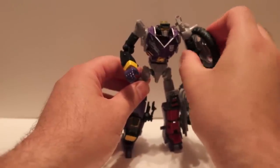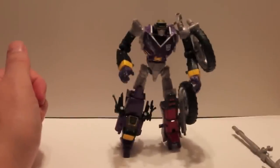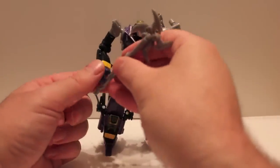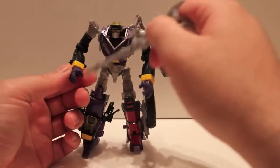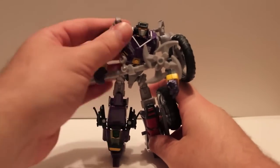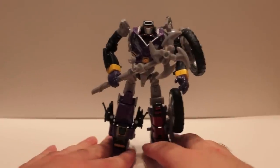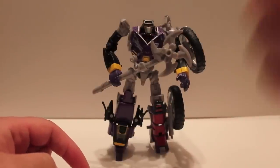Yeah, this shoulder part will come out when you start posing him, but it's no big deal — it doesn't click in or lock in or anything, it just kind of sits there. If you can get a hold of this guy and you are into Shattered Glass, I would say go for it — totally awesome. But if you're not into Shattered Glass, definitely get one of this mold. For monetary reasons I would say Junkion in the Generations line, but Rekgar is also equally cool. So there we have BotCon 2012 Shattered Glass Junkion.